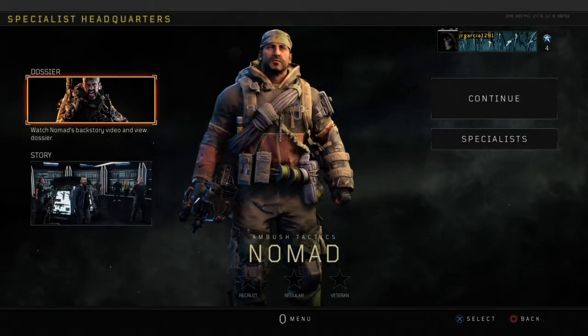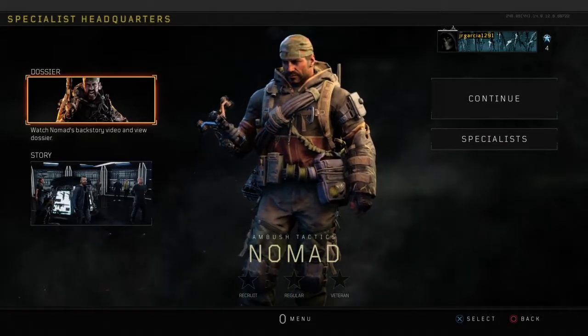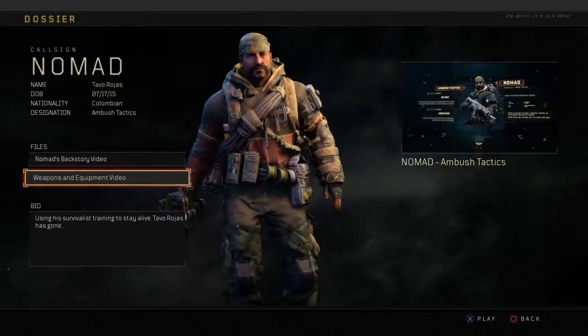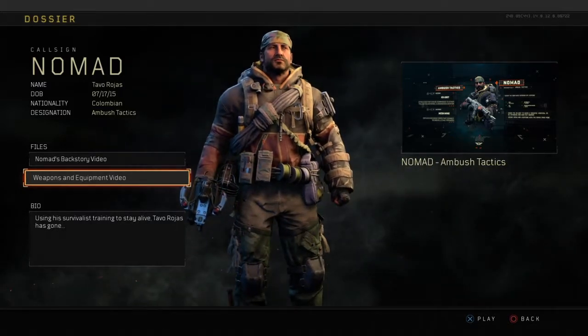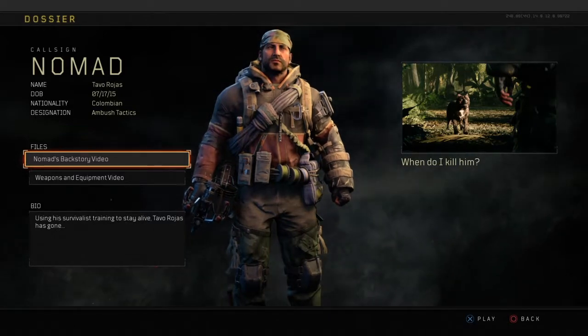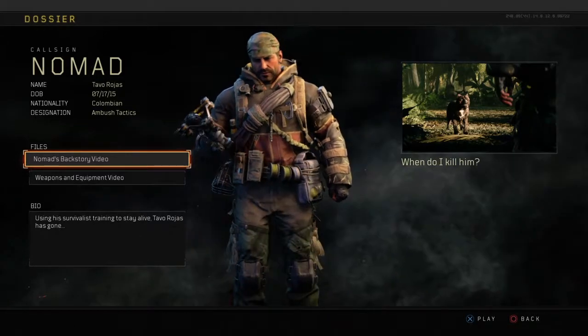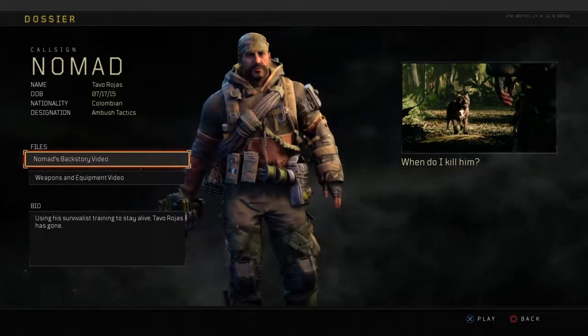Welcome back guys, more Black Ops 4 - part 5 of the Specialist HQ campaign series. We're continuing from where we left off and in this video we're gonna be talking about Nomad and his story mode. On the right hand side it shows when I killed him, so I'm guessing this is gonna be a story about him and how he met his dog. Let's check this out.